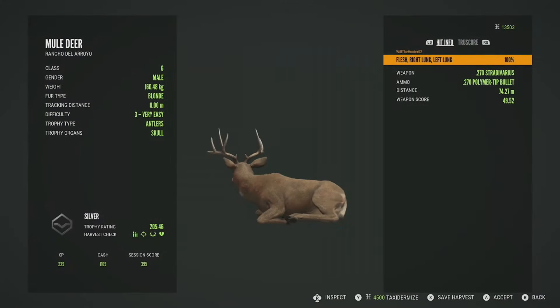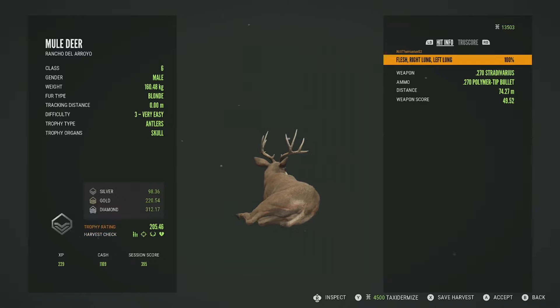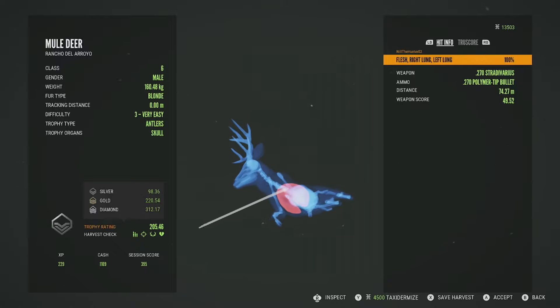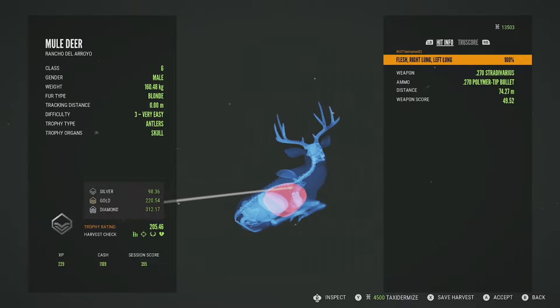Let's take a look at this level 3 mule deer — he's going to be a silver at 205.46. He went up into the 260s, and gold is exactly 220.54, so he was about 15 points off. Got him in the right lung and the left lung — pretty good, maybe just a little bit high, but it got into the double lung at 74 meters.